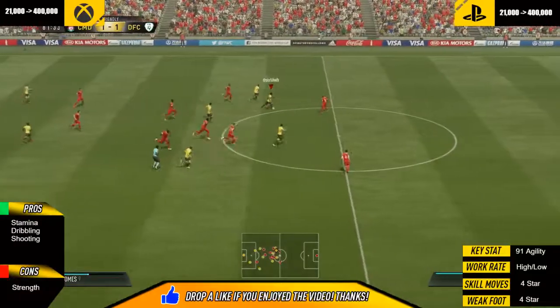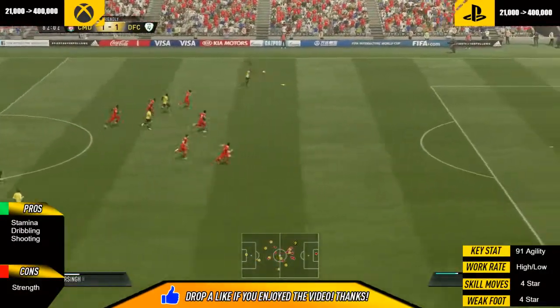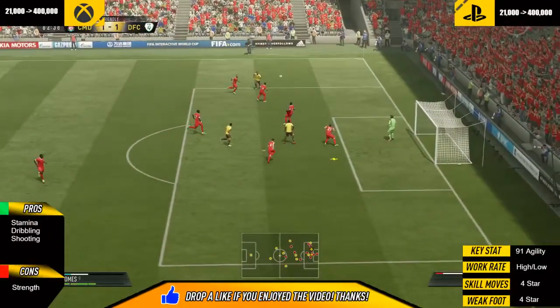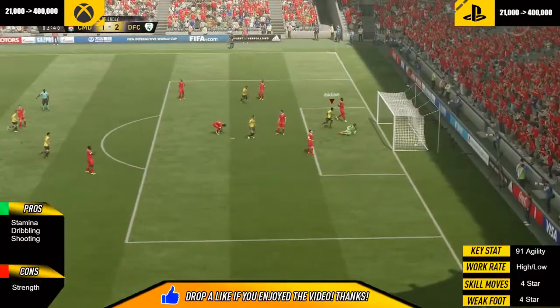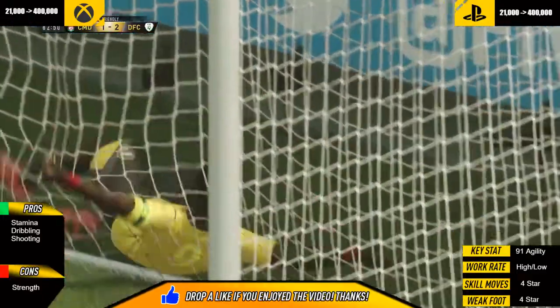Depay gets the ball and plays it to Promes. Promes carries the ball, passes it through to Narsing, and then Narsing comes back, puts it in — and he does actually win a header, which is very surprising because he actually looks quite small.